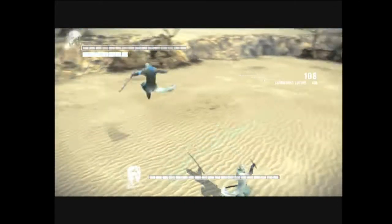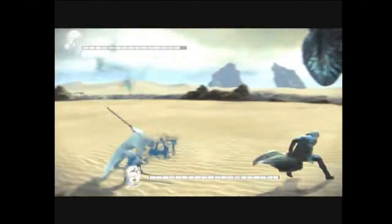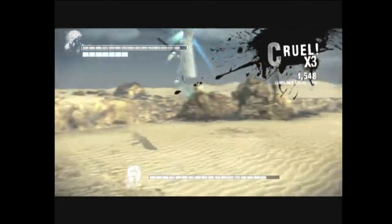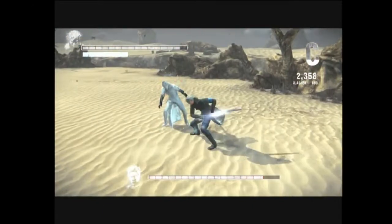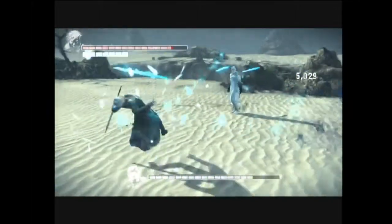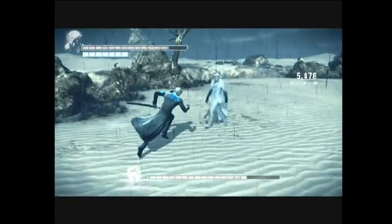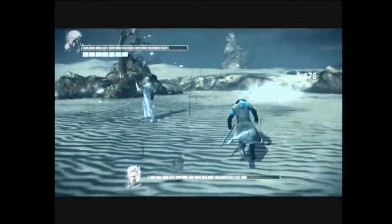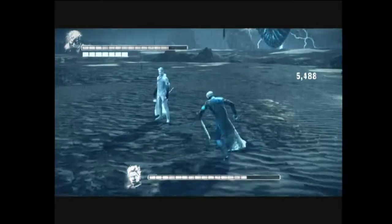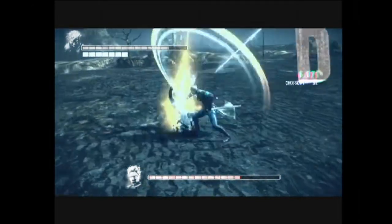Alright, boss fight time. Basically, Virgil's still doing the same thing. It's a little harder because he doesn't really have any moves that he does where afterwards you can demonic pull him towards you. You're just going to want to teleport a lot, specifically during his new attacks. His new attacks are: he'll fly up into the sky and summon swords to fall down and hit you. What you want to do when he's shooting swords at you is counter one right back at him — hit LB, instant teleport as soon as they're about to hit you to dodge them.